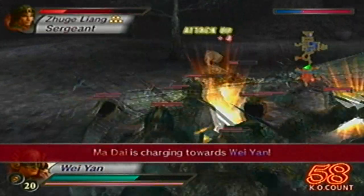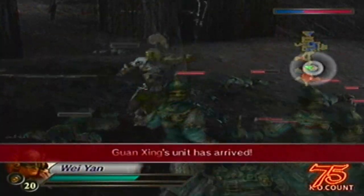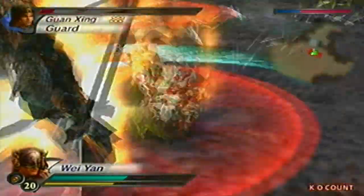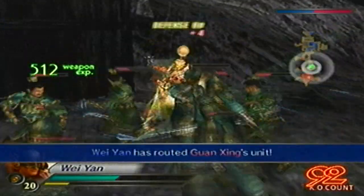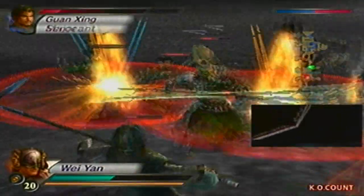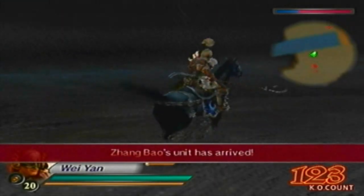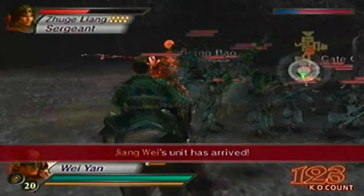I think the only person I'll have to worry about, if anything, is Jiang Wei. But besides that, I should be good — should, not will be. Anyways, there's Guan Xing. Alright, Guan Xing is down. And don't worry about the troops defecting to Zhuge Liang, just for the fact that it's pretty much gonna be you versus everybody anyways. And there's Jiang Wei's unit.